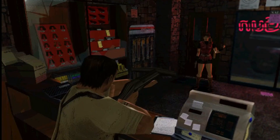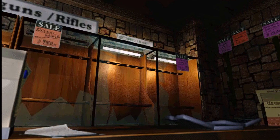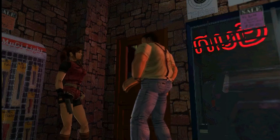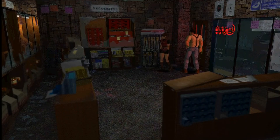YouTube's Philly Wonkin has shared a video showing what a remastered version of Resident Evil 2 could look like. Wonkin used Aswagon, an AI neural network machine learning based upscaler, to improve the textures — and the results, while not perfect, are pretty cool.